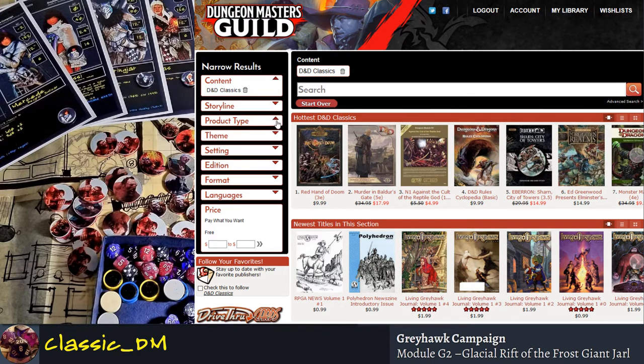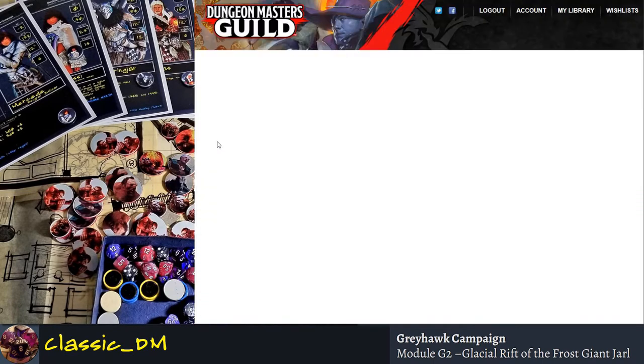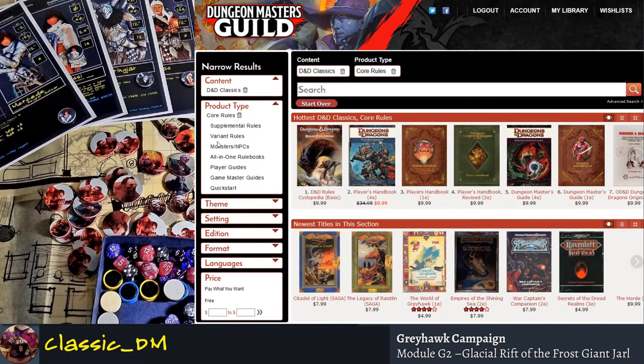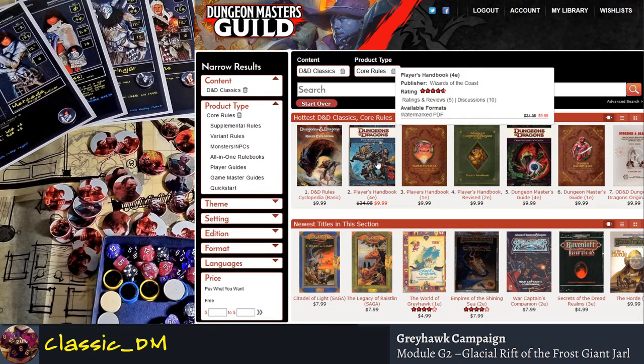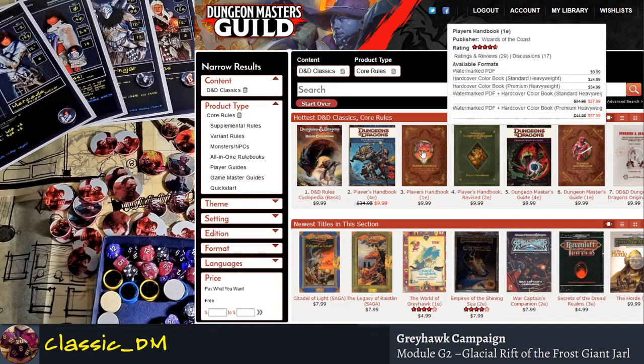Next, go to product type and select 'core rules.' This will filter for classics and core rules. You'll start to see some of the old stuff, but you're getting some 3.0 mixed in — even right off the bat you're seeing the Player's Handbook from fourth edition (2007), right next to a Player's Handbook reprint from 2013.